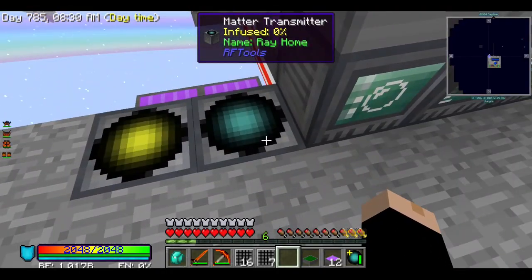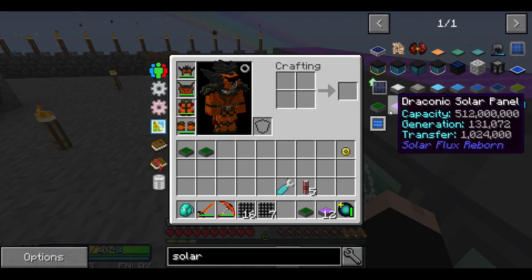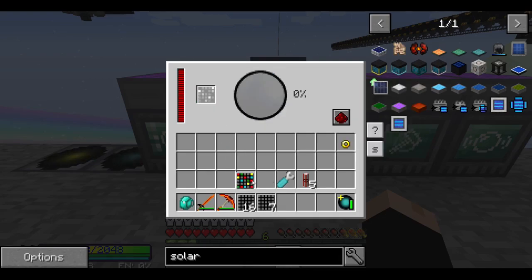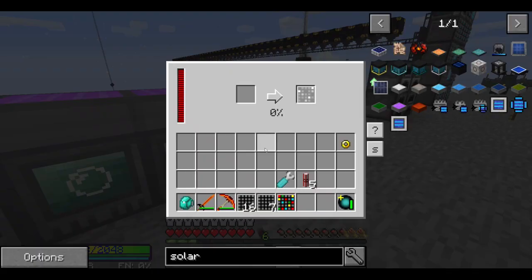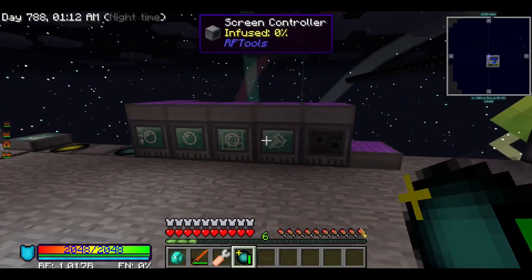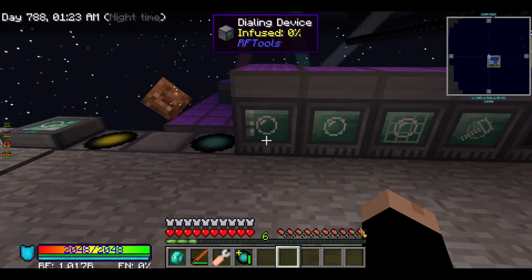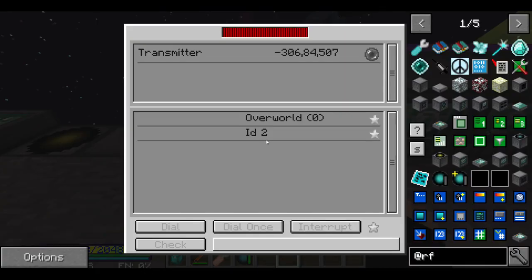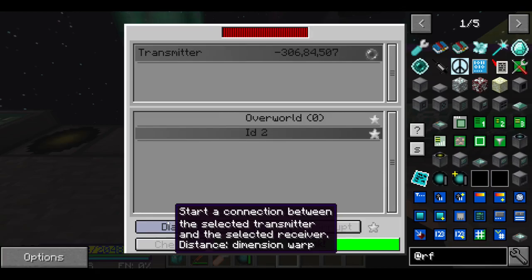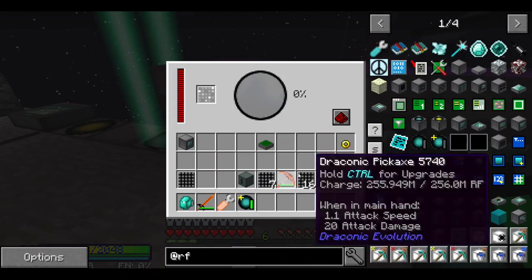I just don't get it. I made draconic solar panels which generate 131 RF per tick. What is there - is there something I'm supposed to do with this? All right everyone, I was dumb and I didn't properly read anything. So we dial once and dial - and bam, there we go, we got ourselves a new dimension!